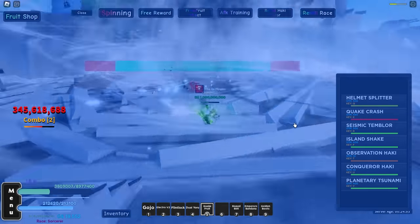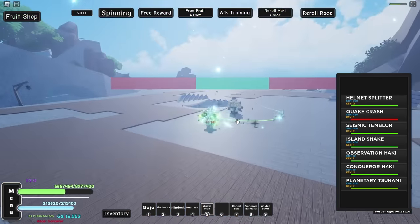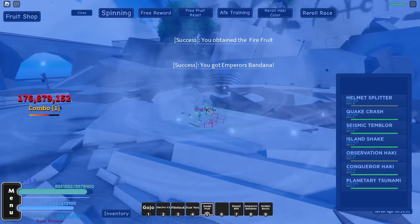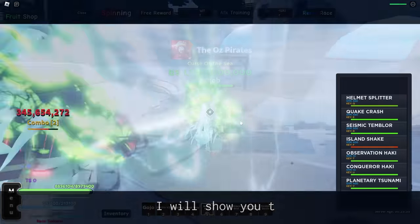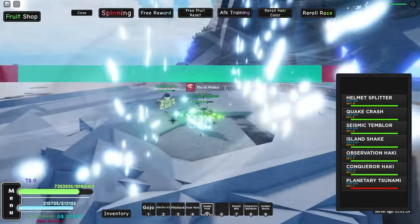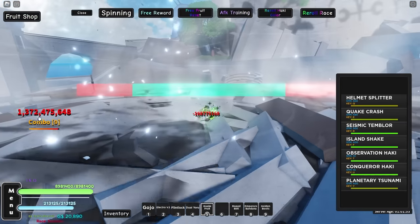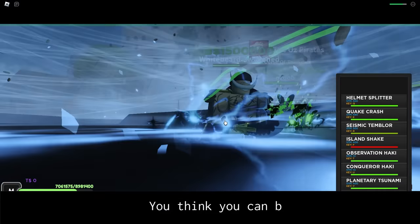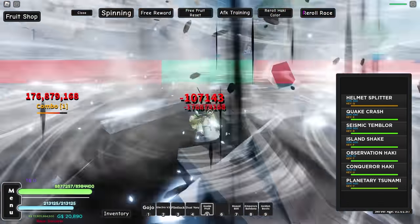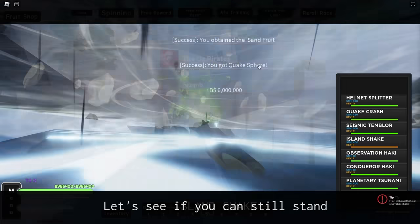If we can't get the drop, that would just be embarrassing. We used our Planetary Tsunami, then Helmet Splitter while it's coming — one billion damage right there. This is supposed to be a world boss and it's almost dead because I'm the real Whitebeard — I need that cape. He's dead, but we got another Emperor's Bandana, not the cape. We'll pop an Island Shake and our ultimate early to get the job done quicker — we need Whitebeard's cape. Spam Quake Crash too. 1.3 billion damage — get him with Seismic Temblor as well. Our ultimate cooldown is already over and Whitebeard is nearing half HP. Most of the best fruits in this game do have extremely low cooldowns. He should be dead — Island Shake — another Quake Sphere, but not his cape.